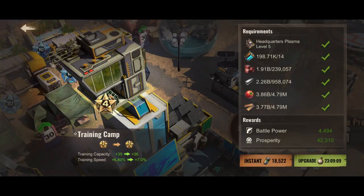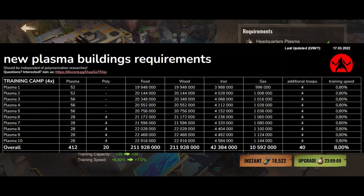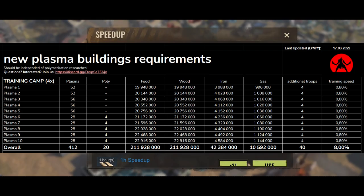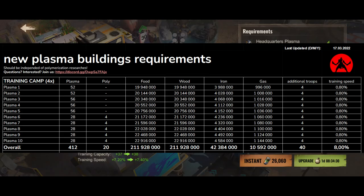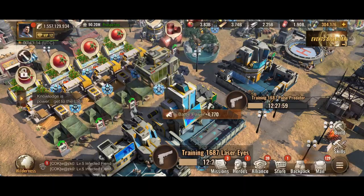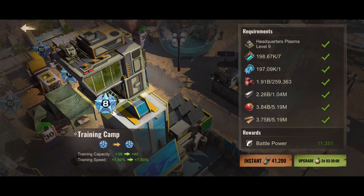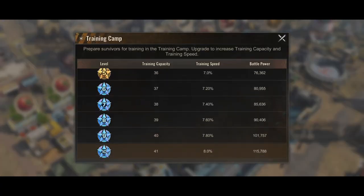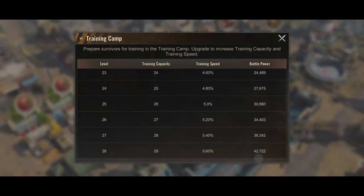Similarly, the amazing folks at the Kratos team have provided this table for us to digest the numbers. What amazes me is the total increase at plasma level 10 is only an additional 40 troops, and the increase in training speed by 8%, which actually doesn't seem a lot for what you've spent. If you are precious on plasma, then this isn't something I'm going to recommend for you to jump to upgrade anytime soon.